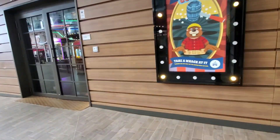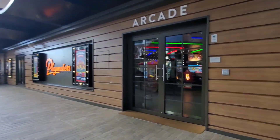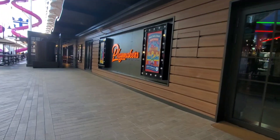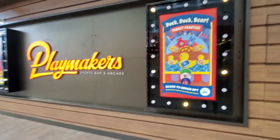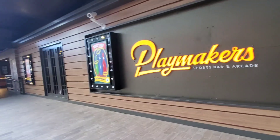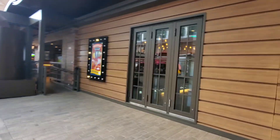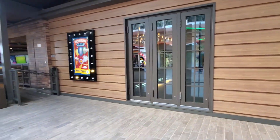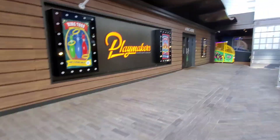It's located on the boardwalk on deck six of the ship. We're going to go inside in a bit, but this is the outside. Inside it actually connects to the restaurant and sports bar called Playmakers, which is why there's a Playmakers sign there. Okay, so that's the outside.